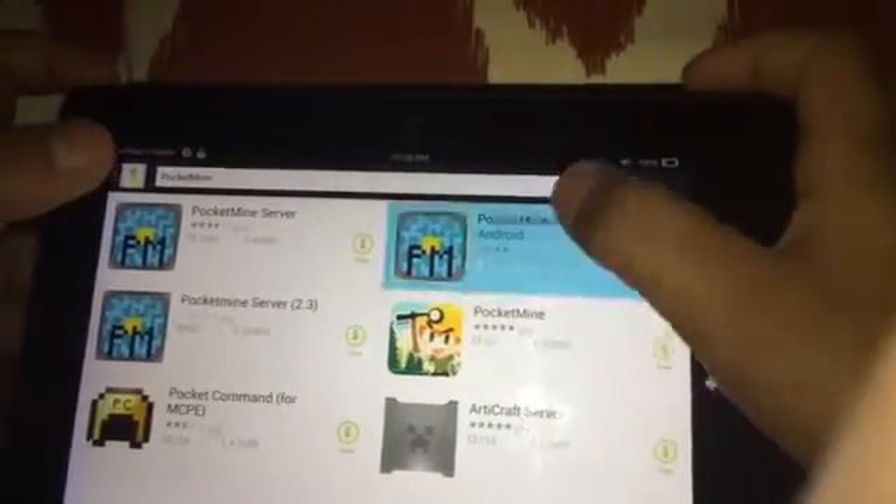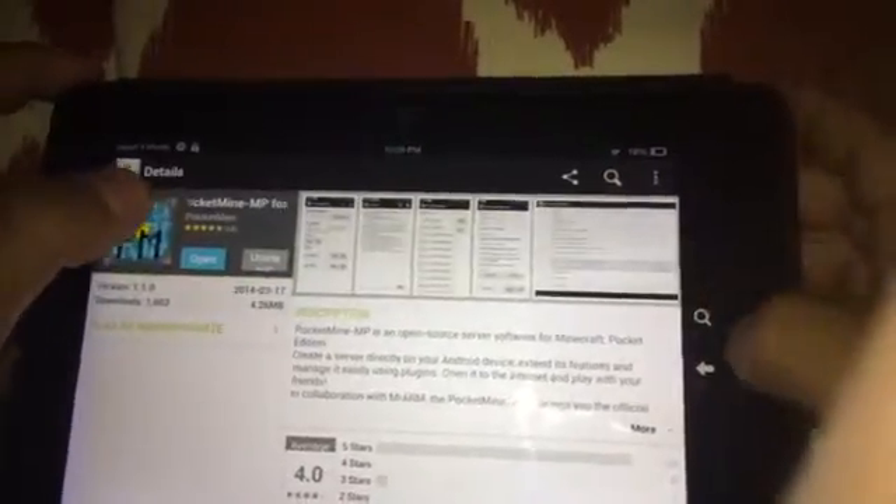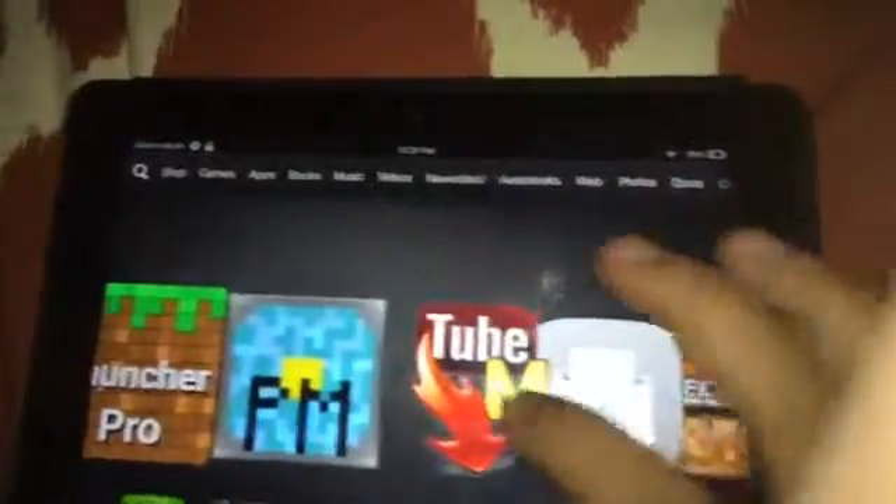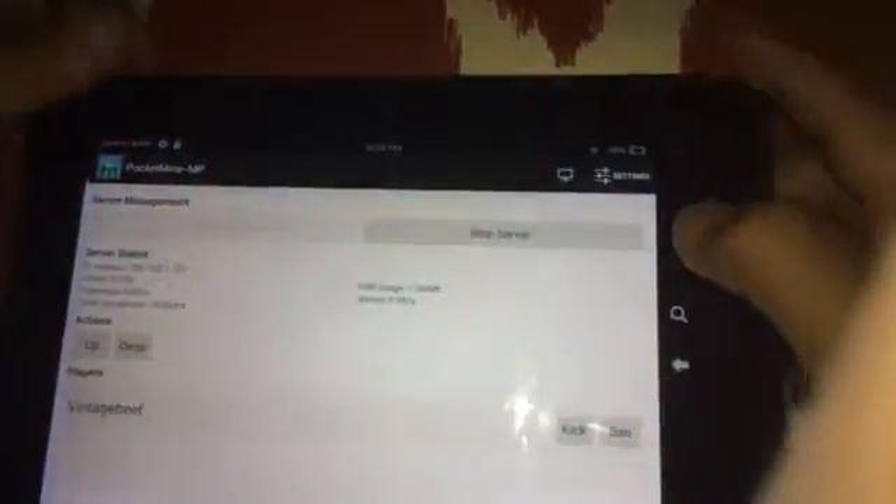It's going to show up as here. Go here. Go to Pocket Mine. Then it's going to be this one right here. Press install. It's going to be the same thing as the other one installer, so then you go to it and it's going to show up as this here.